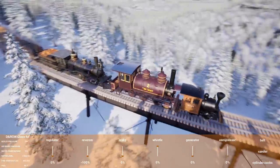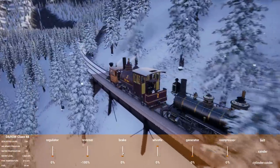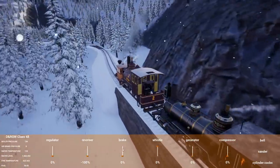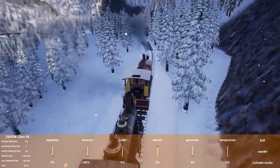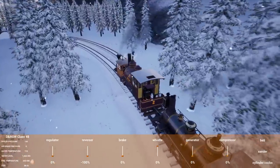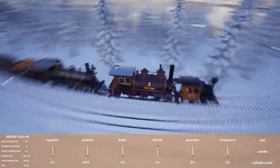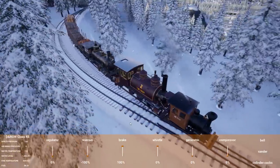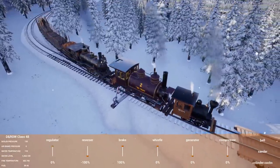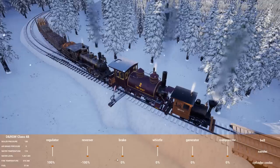When did air brakes come in? Automatic air really became standard in the early 1900s. Straight air started showing up around 1880-1890. So it's conceivable that most of these locomotives may not have been built with air brakes — which is why the Class 48 and Betsy don't have brakes at all. Straight air would make the game a lot more palatable to operate. We are way overshooting — let me back up. I tied the brakes on the cars and have Glenbrook's brake on.